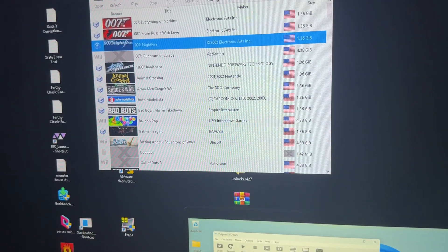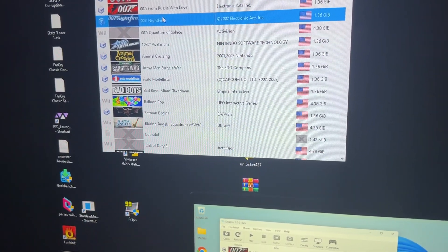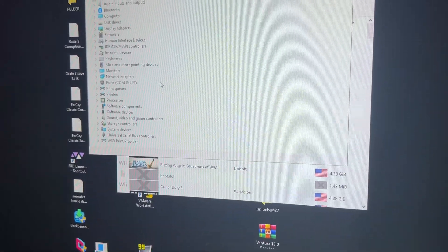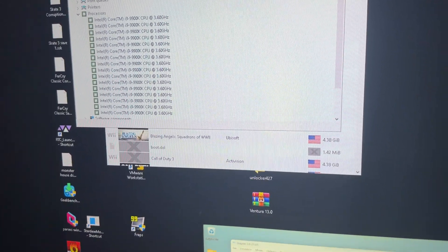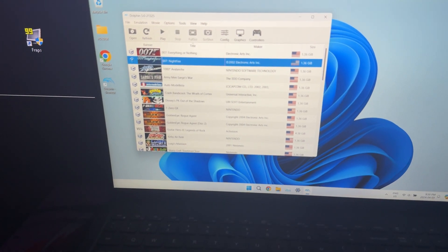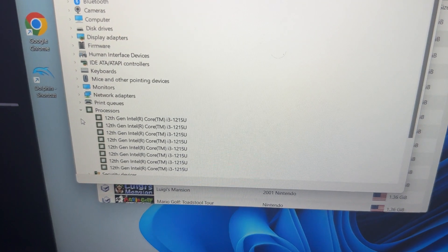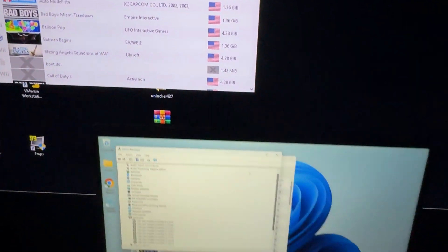I want to show you something first — I want to show that this is actually a Core i9. If I go over here, you can see: Core i9. And then if I go over to this laptop, right-click, go to Device Manager — as you can see, it's Core i3. So this one is 2018 and this one is 2022.